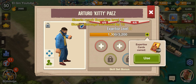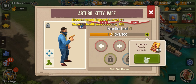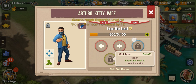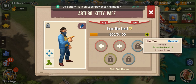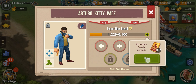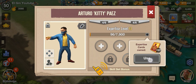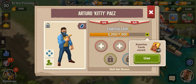First you need a lot of expertise cards. You need to collect them to level up your expertise level until you reach level 17. Although you can just reach level 13 if you don't have any expertise cards. But anyway, if you have more than 1500 expertise cards, let's just use them, because every time you level up your expertise your Sicario gains HP.